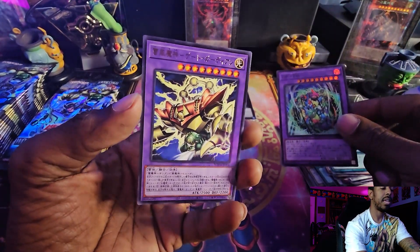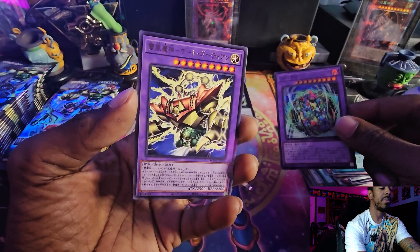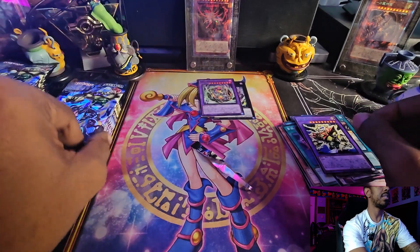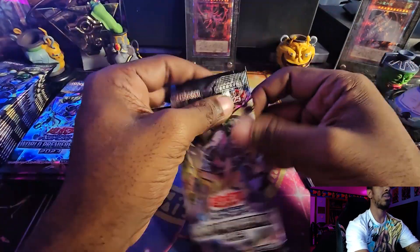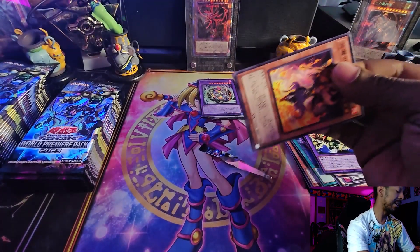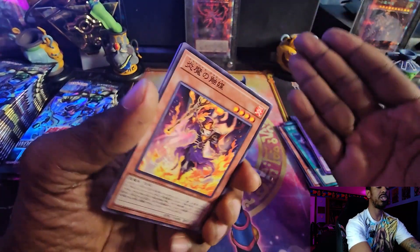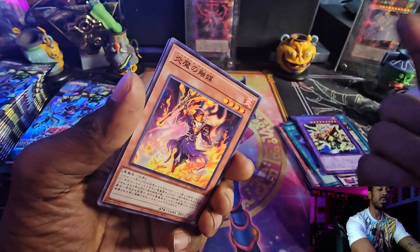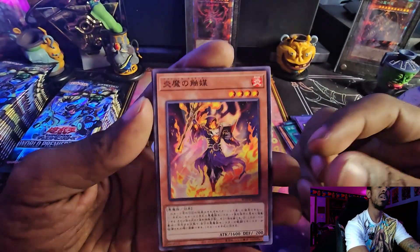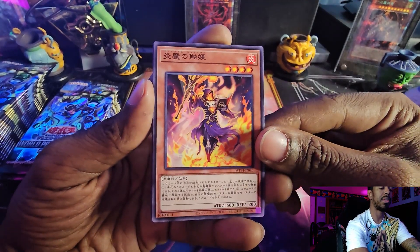Followed by Gate Guardian of Wind and Thunder as a rare. So it looks like they just — this is the set where they finally get the Gate Guardian cards in the OCG. They were TCG exclusive the first half of the year. I've opened half of the core sets in OCG and TCG — I've never seen any of these cards in OCG before, so they might have just become available. I'm assuming this is probably the pack they get them in.